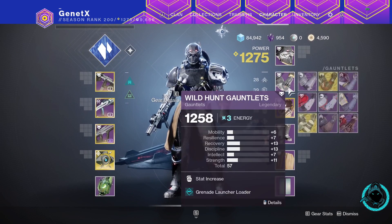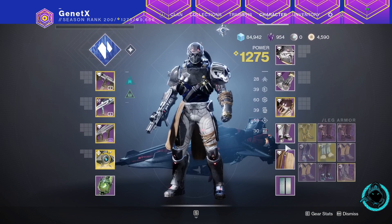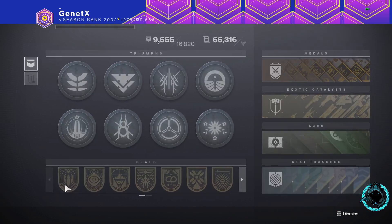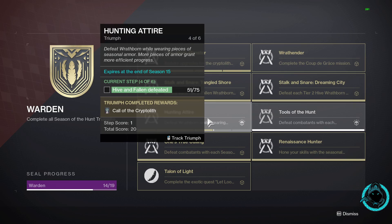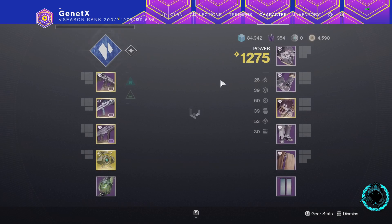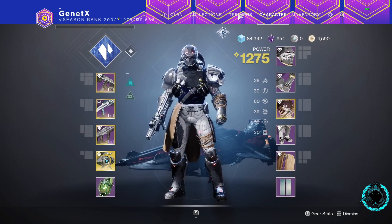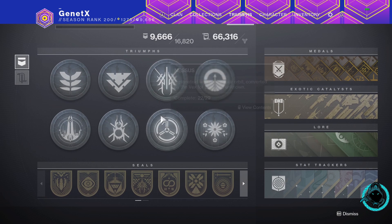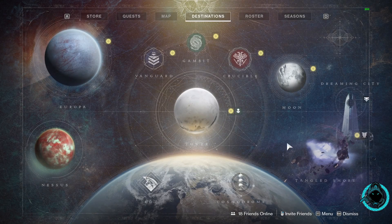Just grab any pieces from those sets — don't worry about the stats, it doesn't matter. Each run will only take one to two minutes, so just slap all five pieces on. With the full set I think it gives you five points for every run, so this is the best way to complete this triumph. You can get it done in under half an hour if you're efficient, or 40 to 45 minutes otherwise.